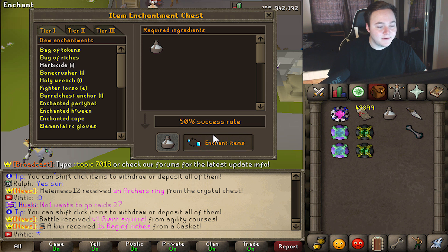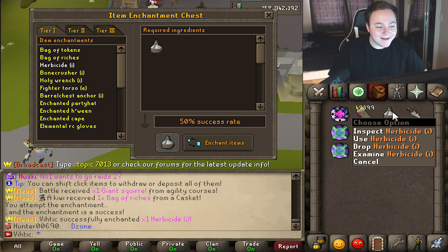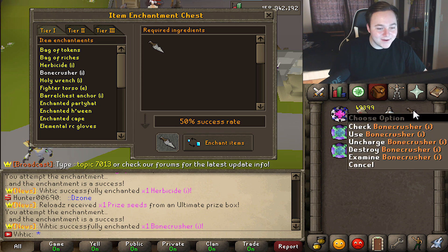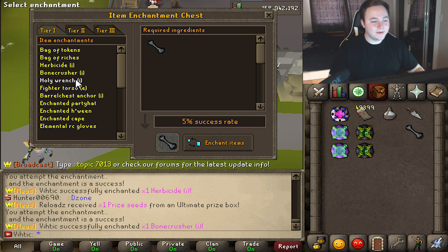I do want to test it out. 50-50 rate — we should be able to get this one. We got it! Hell yeah — and it tells everybody too. Let's try the Bone Crusher, also 50-50. Oh my god, two for two! I know it's only 50-50 but it got me excited. Now there's no way we get this — there's no way.